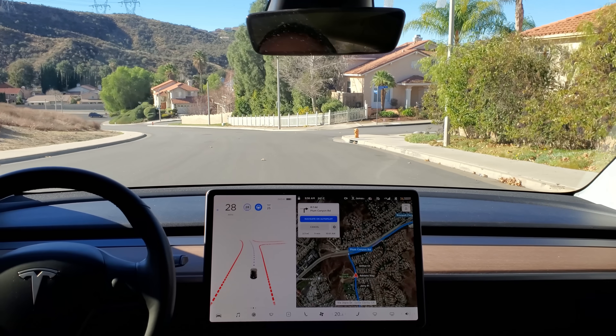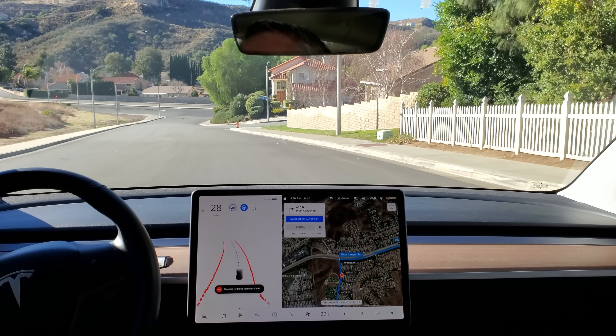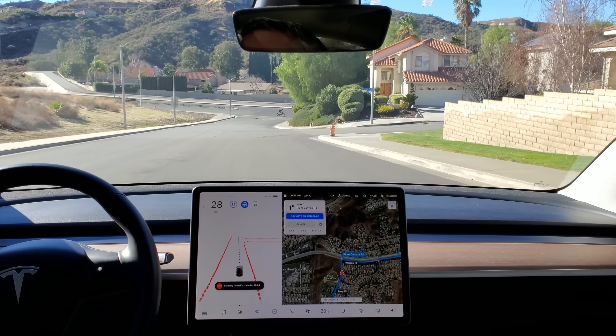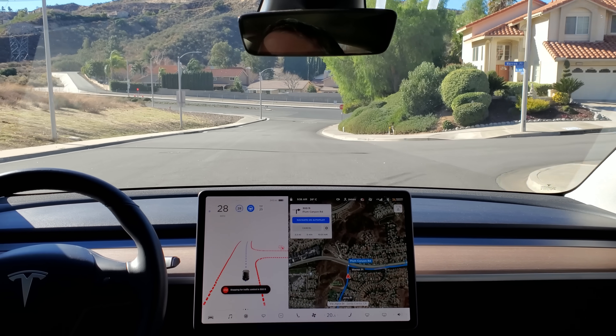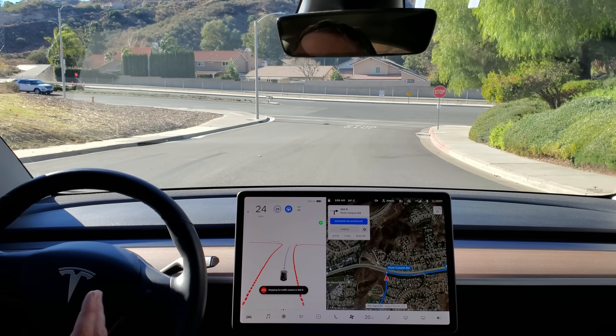In 500 feet, turn right onto Plum Canyon Road. So far very stable on this unmarked residential road, tracking a nice straight path — feels like it's in a comfortable position.